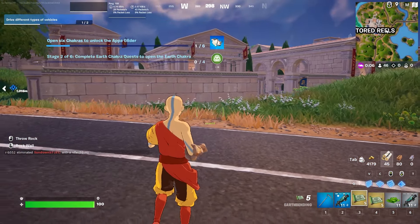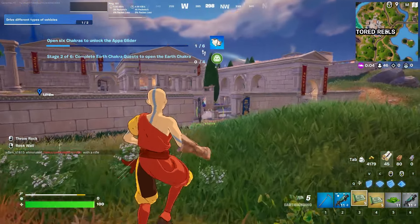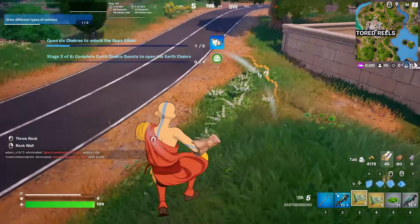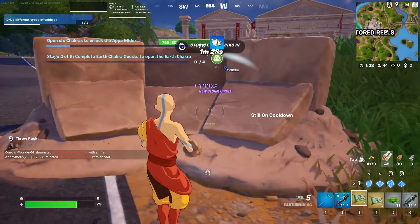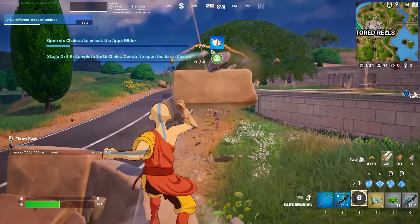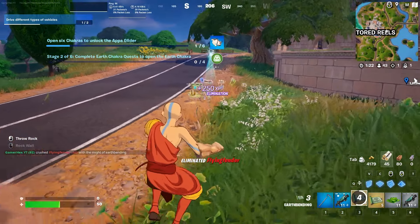For the final challenge we need to do a wall and throw rocks on someone. In order to do the wall, just get the earth bending and use right-click like this. And to throw a rock, just do it like that. Easy.